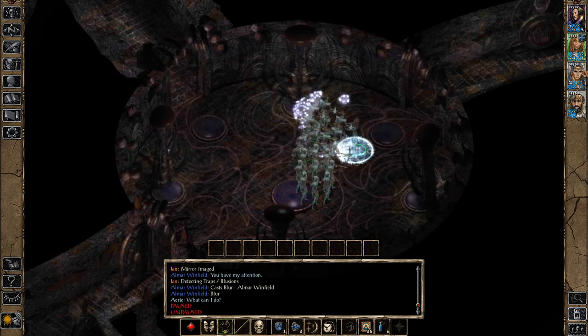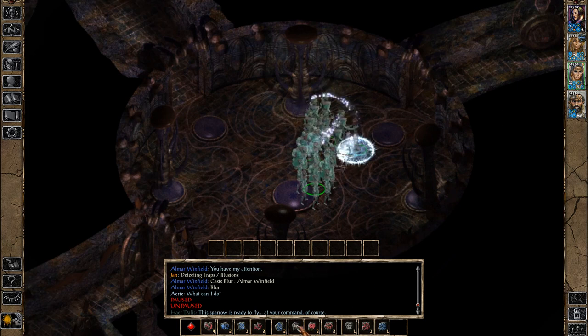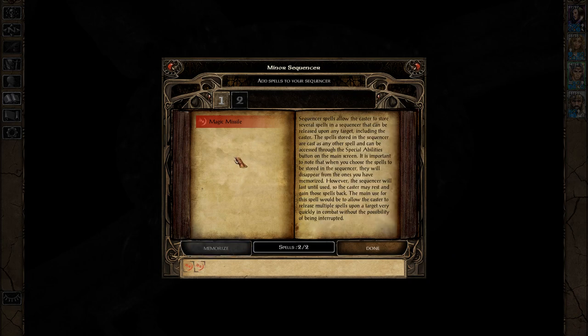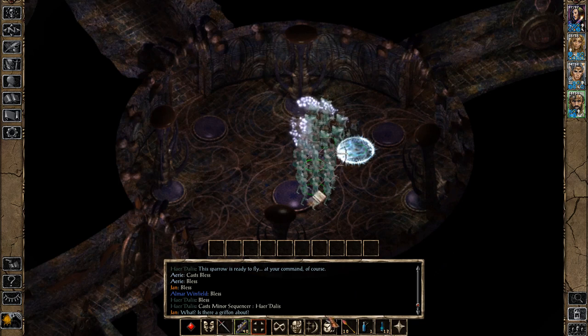Stoneskin is automatically cast if you're a mage and have the spell memorized — highly recommended, because Stoneskin is insanely good. Also, minor sequencer — let me show you how this works. You get a few minor sequencers throughout the game and you can basically just pick spells to put in them. I chose magic missile, and whenever you use the minor sequencer, it fires the spells you put in it. You could put Blur and Mirror Image in a minor sequencer for defensive use instead of offensive.